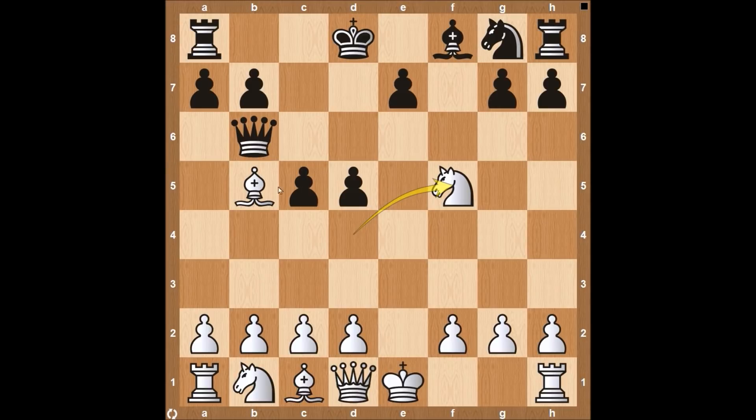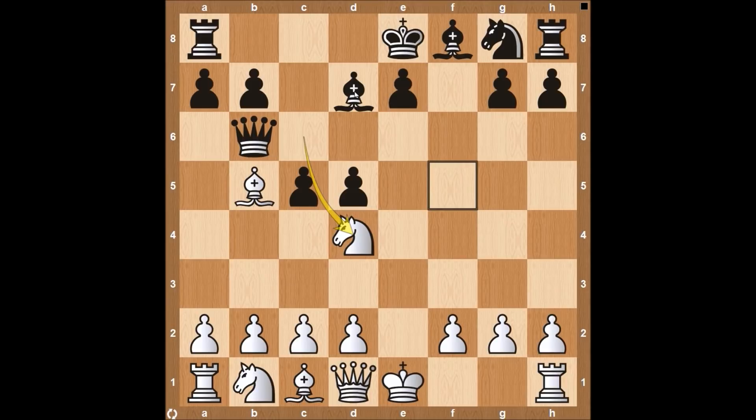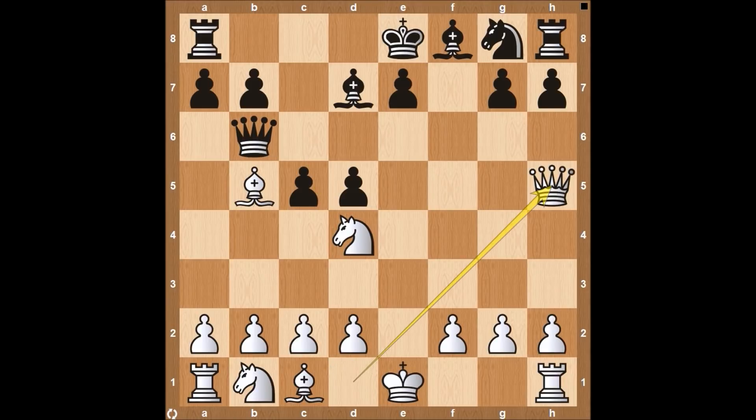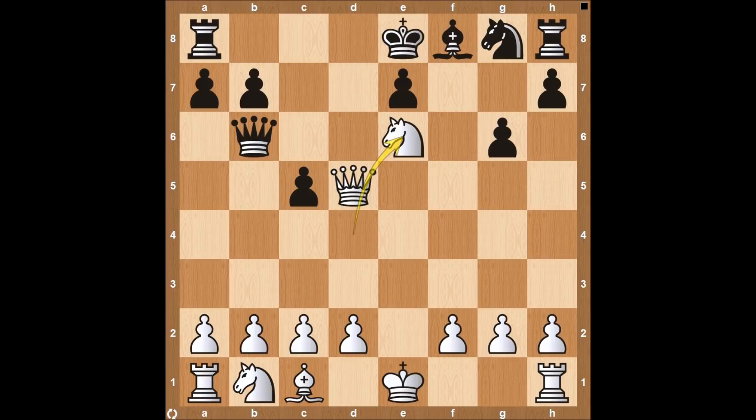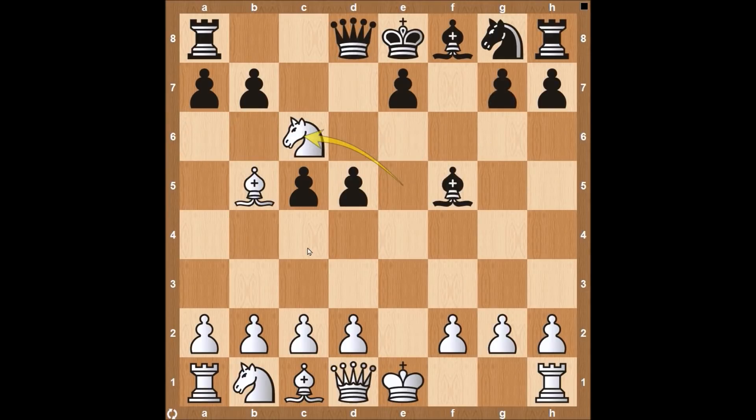If Black says their King's under attack and moves Bishop back to D7, White plays Queen to H5, which is a very difficult attack for Black to deal with. They could play G6 to stop it. Now Bishop takes on D7, King takes D7, and now Queen over to D5 — check. It's very difficult for Black to deal with all the threats White has.